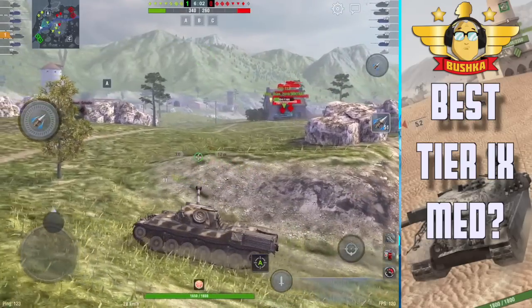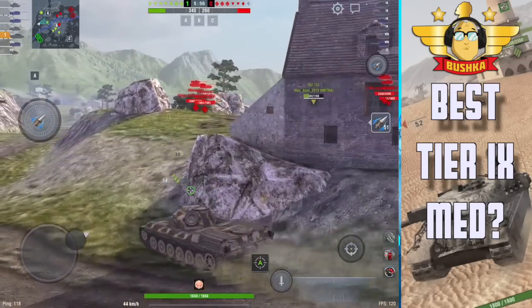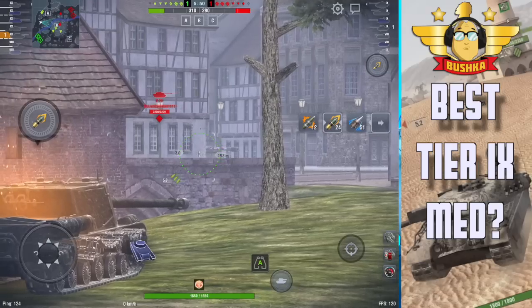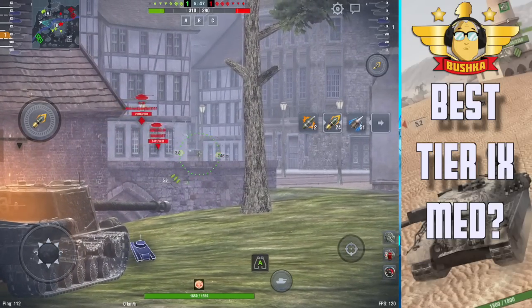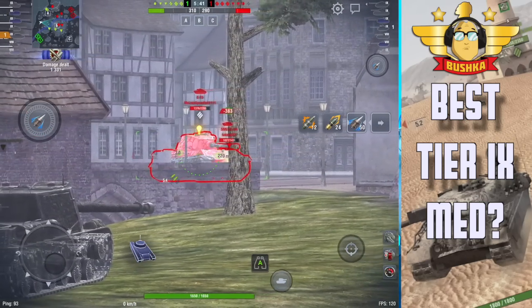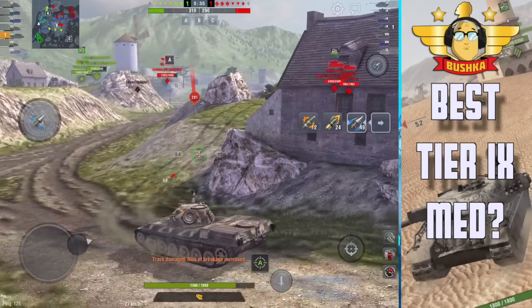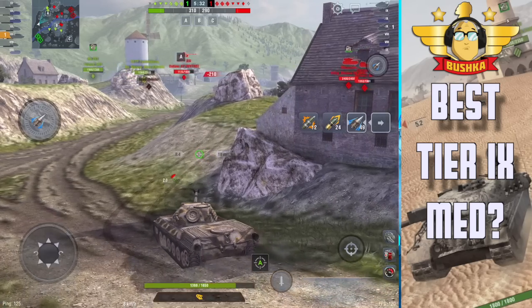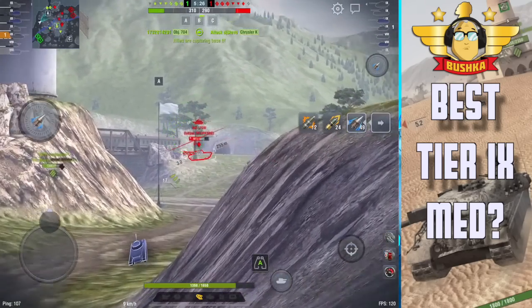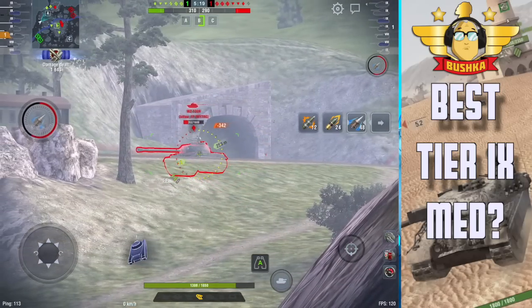It was interesting to give this tank a run out. I'd heard so much about the Standard B and how great it was, and I really wanted it to be good - but looking at it on paper I wasn't sure. I was wrong, very very wrong. As a man who's long been a huge proponent of the Centurion 7/1, it was a big call to say that I think the Standard B is actually the best tier 9 tech tree medium in the game - possibly even better than the AMX Premiere Proto.